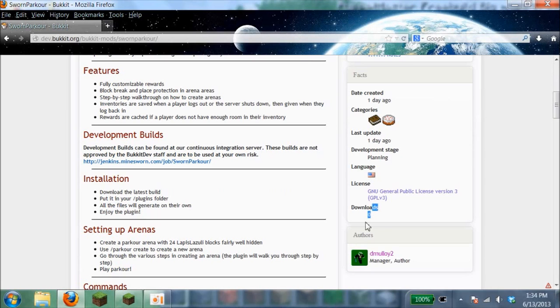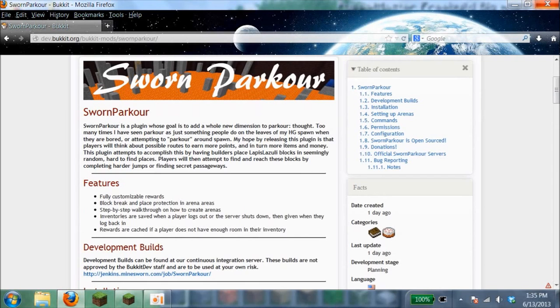First, download this. Right now, to this day when I'm filming, the download link isn't on the page, but I got the download link directly from the developer himself because the bucket dev staff still haven't approved it yet. So once you download that, we'll move on.